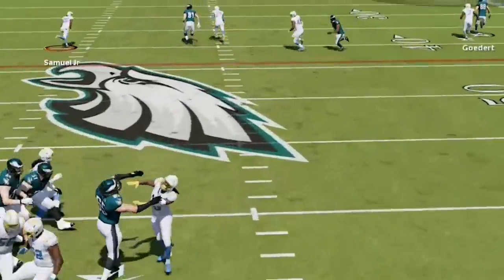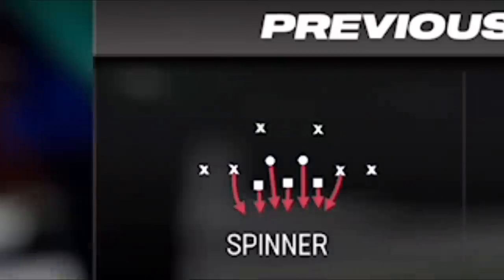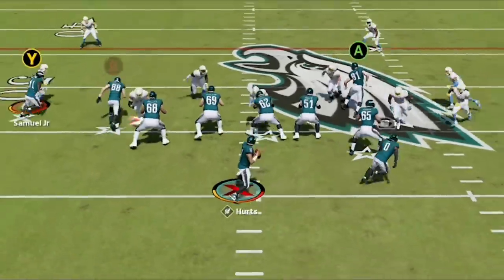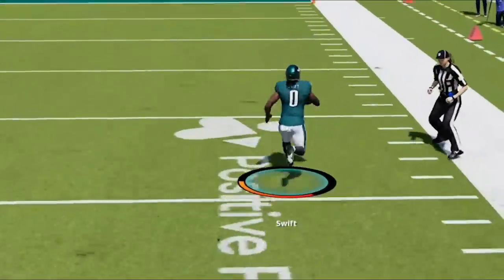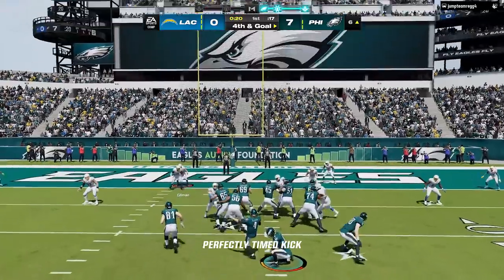He switches his defense to the noob spinnerblitz to get me into a quick 3rd and 10, but spinnerblitz doesn't cover the running back. On 3rd down I motion across the tight end pre-snap to clear out the side, and now there is no one to tackle my running back — this is looking like a giant handoff as we almost score. He shuts me down from there so I take the field goal for a 2-possession lead.